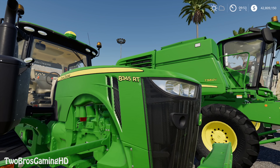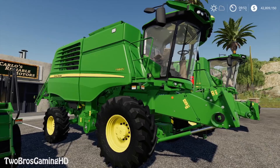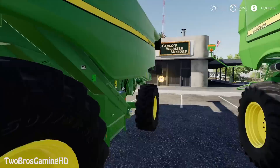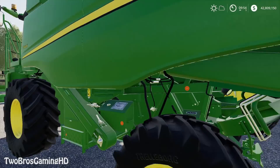Over here we do have the T560i, which is one of John Deere's newer combines. It's a small to medium-sized combine. My pure opinion on this is that it is an ugly combine — I don't like that combine and the design that much. But a lot of farmers here in Denmark do actually have this T series from John Deere.